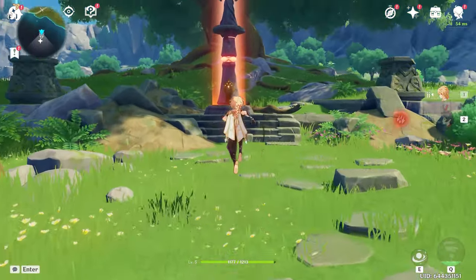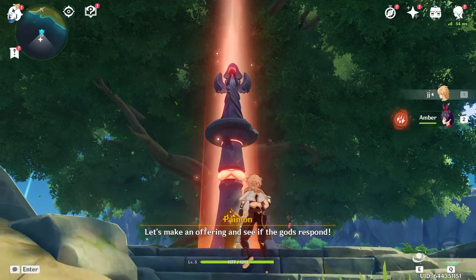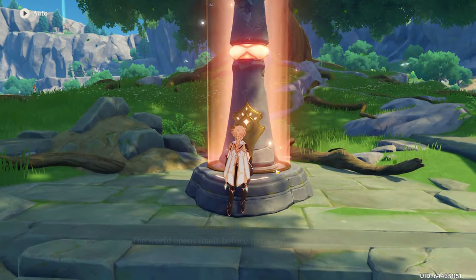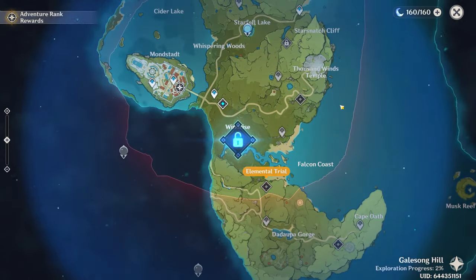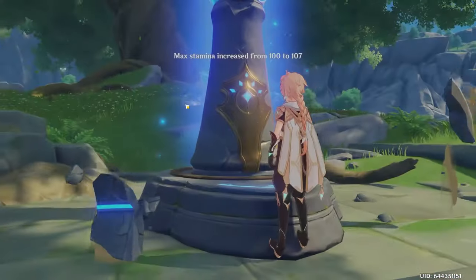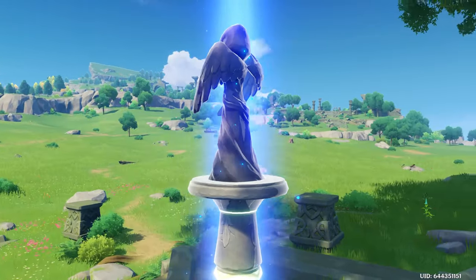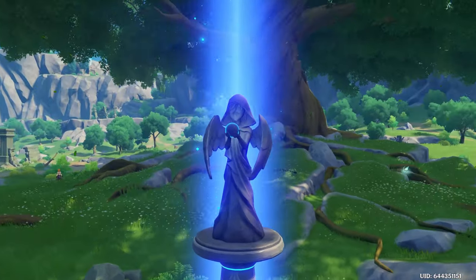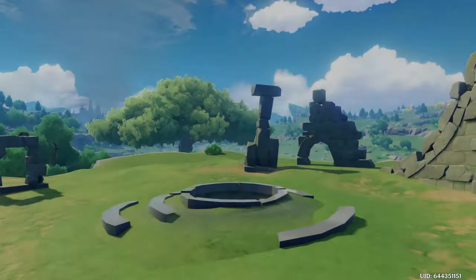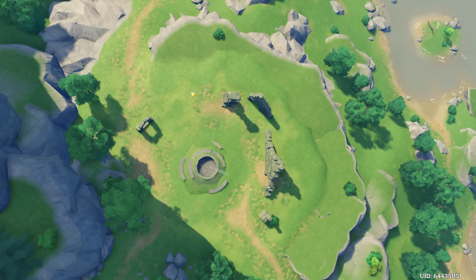Head this way. Some slimes will spawn but we can ignore them. Grab that collectible and head towards the Statue of the Seven. Activate it, a snap comes out, exit right out of it. Worship the statue and offer all. This will unlock the wind tunnel — the updraft we'll be needing for Lisa's domain story quest.